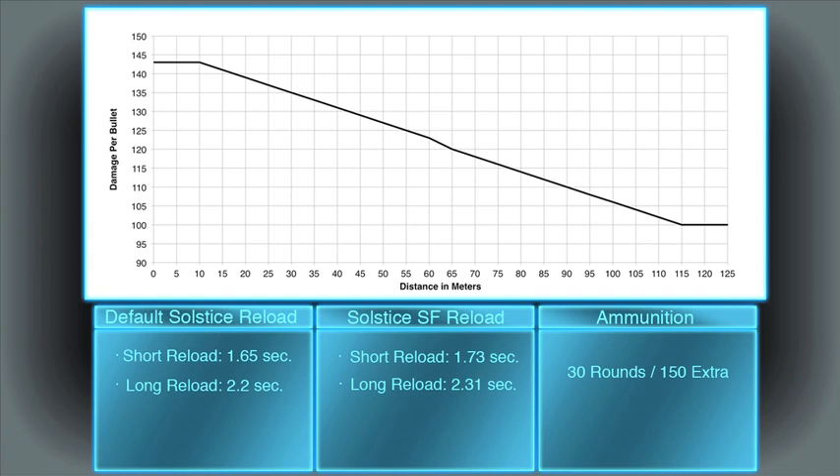The reload times are on the quick side for the Solstice: 1.65 seconds for a short reload and 2.2 seconds for a long reload on the default. On the SF, the short reload is 1.73 seconds and the long reload is 2.31 seconds. Long reloads occur when you empty out your entire magazine or have to put a round back into the chamber.